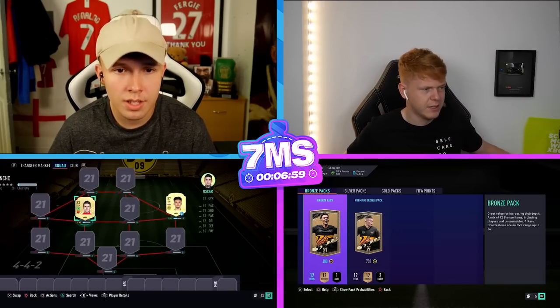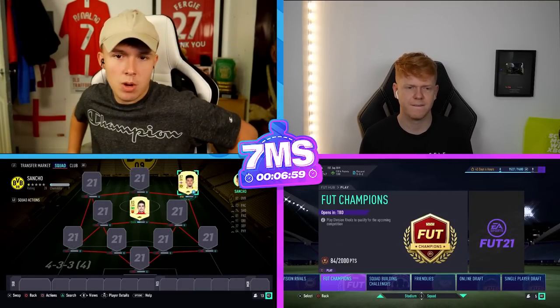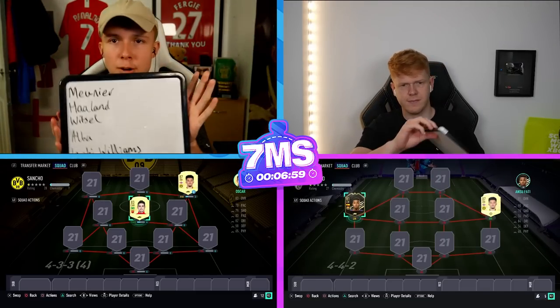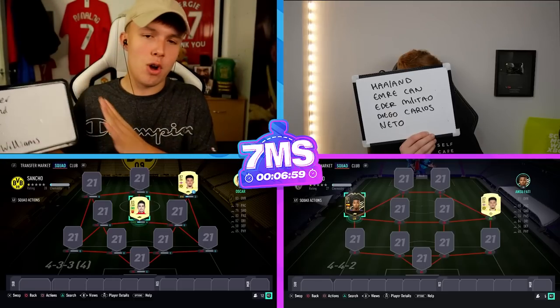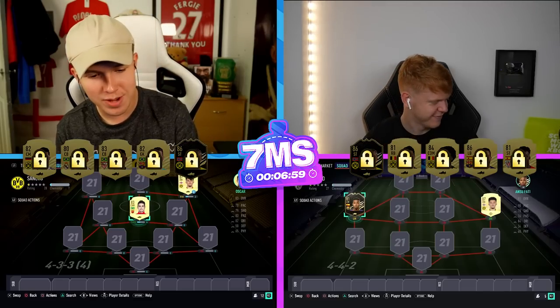Alright, drawing formations from the pot. Your formation is going to be the four-three-three, fourth variation — not bad, I'll take that, solid. And mine's going to be the four-one-two-one-two second variation — although that's a lot of mids, so four-four-two second then. Two defensive mids, not bad — four-four-two is supposed to be good this year. Right, I guess we get into the locked players now and we'll be back with you guys once we've written them down.